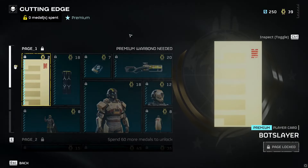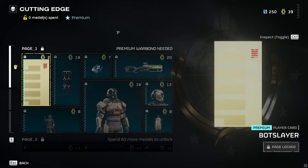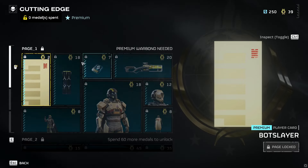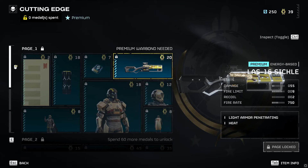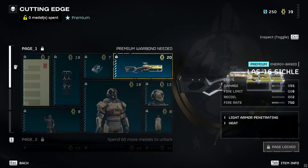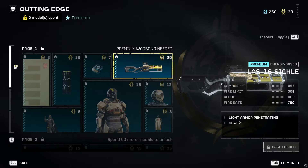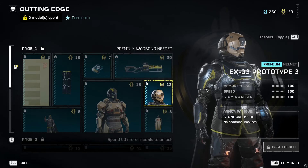Hey, what's up guys? We're gonna take a little look at the brand new cutting edge war bond, just dropped literally a couple minutes ago. Just gonna give you guys a first look at some of the stuff. Got the Laser 16 Sickle, energy-based — you can see the stats. I won't spend too much time on any one item but I will take a look at all of the different armor and weapons.